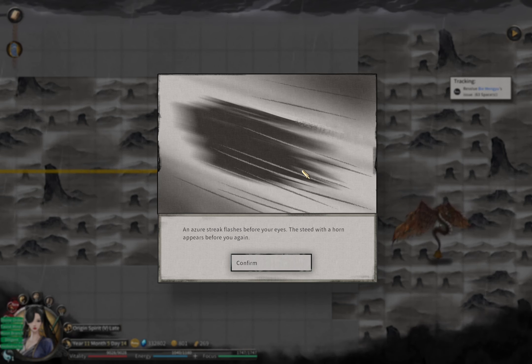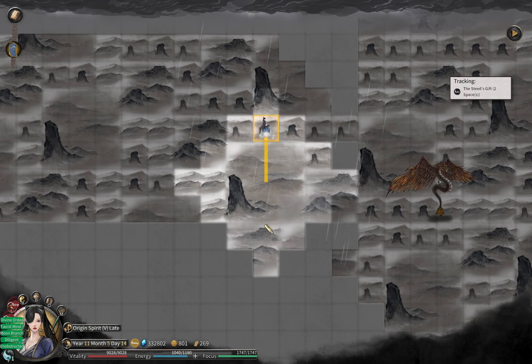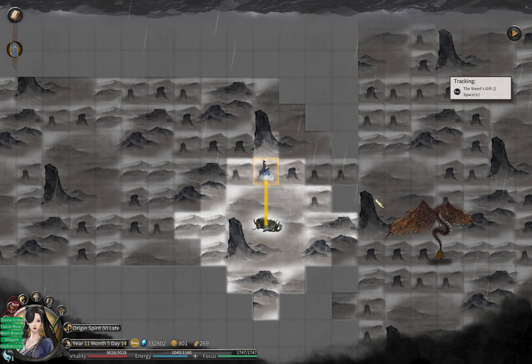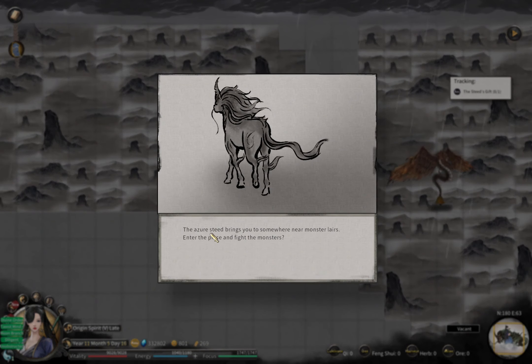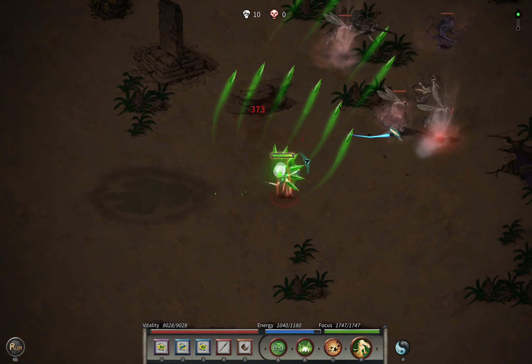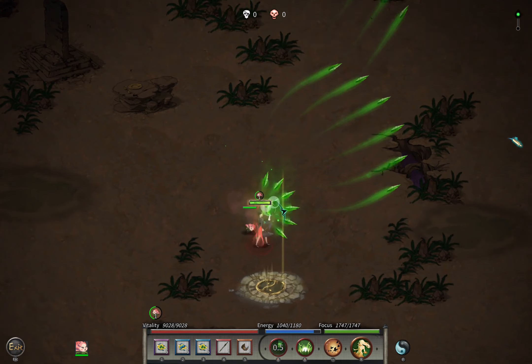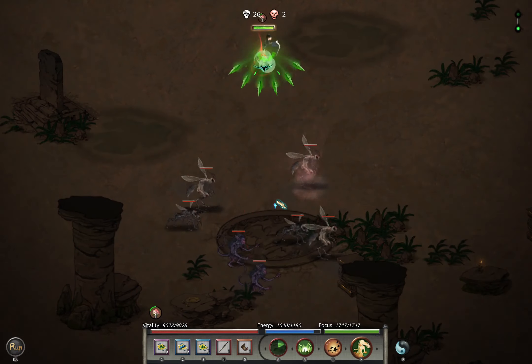Hello fellow cultivators, welcome to episode 25 of Let's Play Tail of Immortal. We are on our way and we find our friend the Azure Steed again, so we are heading off to farm a boss. The seed actually took us to some dangerous place, but as you can see it's quite easy.